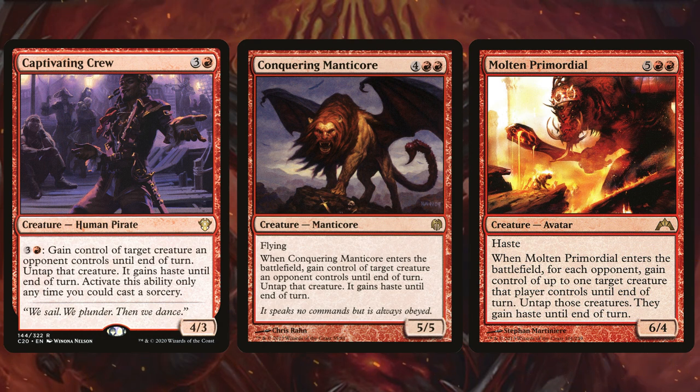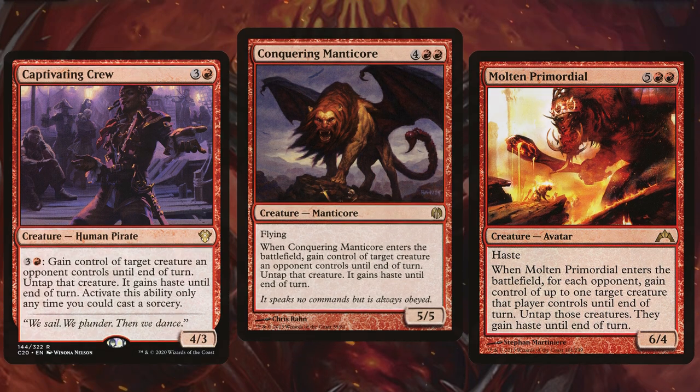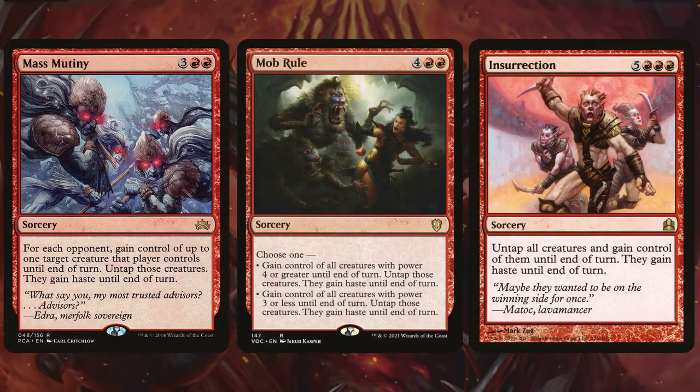Now that we've got the single target and the creatures out of the way, let me show you some of the mass theft effects we'll be playing. The great thing about mass stealing is we might take away all of our opponents' blockers and pretty much get in unimpeded. I'm talking about cards like Mass Mutiny, Mob Rule, and the tried and true Insurrection.